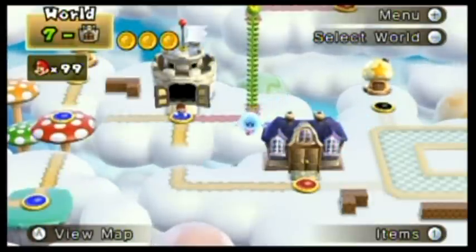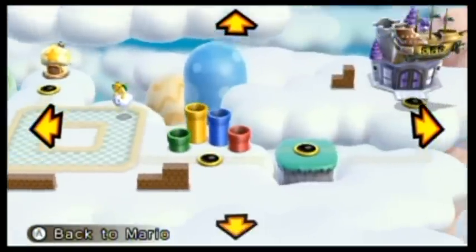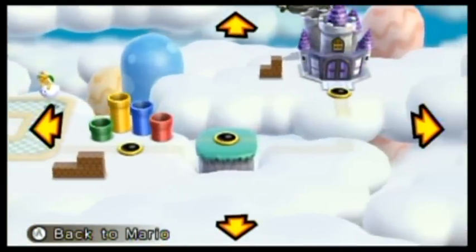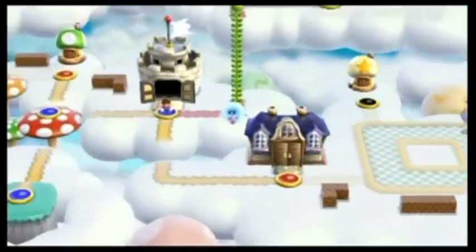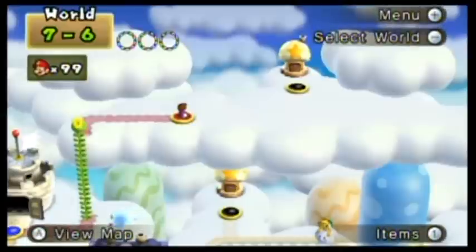Hello everyone and welcome back to the walkthrough. There's a split path here, so I don't know exactly what I should do. I think this level will come before these levels — I don't remember the exact numbering. So what I'm going to do is go over to this level. I believe this is a really annoying one. 7-6 here.